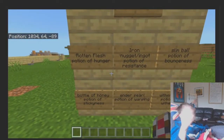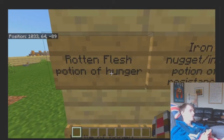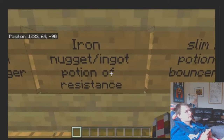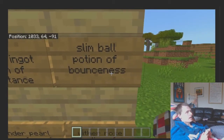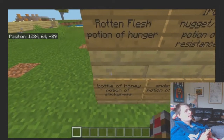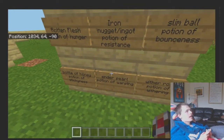I was also thinking of adding some new potions. Rotten flesh would give you a potion of hunger — very self-explanatory, you throw it at your opponent and they get hungry. Iron nugget or ingot could be used to make a potion of resistance, since you currently cannot get potions of resistance. Slime ball would give you a potion of bounciness, which would make you bounce when you hit the ground as if everything was a slime block. A bottle of honey would give you a potion of stickiness, doing the same but with honey blocks.